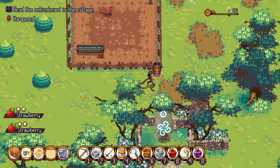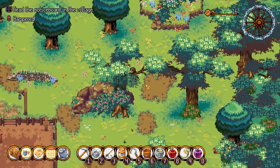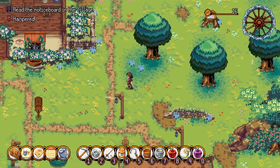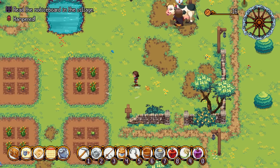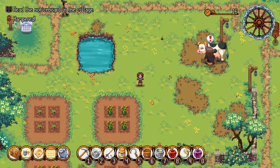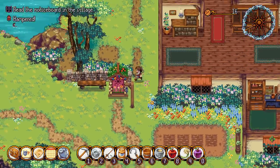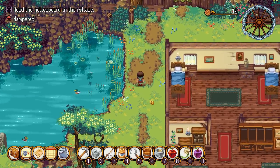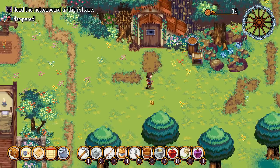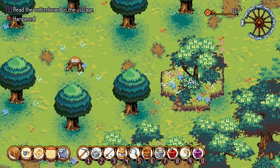The only thing I wish was different in this game is that the customisation was a little bit more free for the player. For example, the fruit trees are already here, the bushes are there, the pig pen, the veg crops - it's kind of already there. It would be amazing if you could dig your own farm plots, build your own coops and pens, plant fruit trees, to give the player more freedom living life on the farm. I don't know if that comes later or not, but it does lack a little bit of freedom in that department.